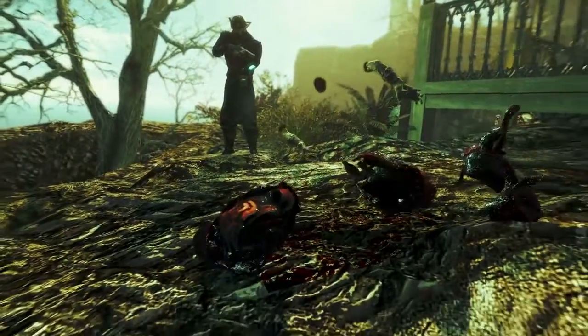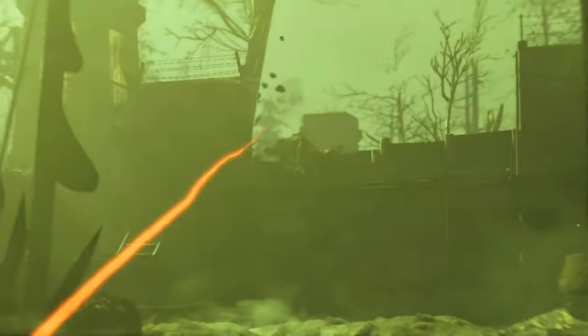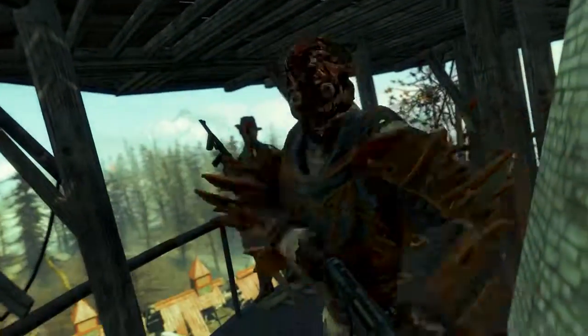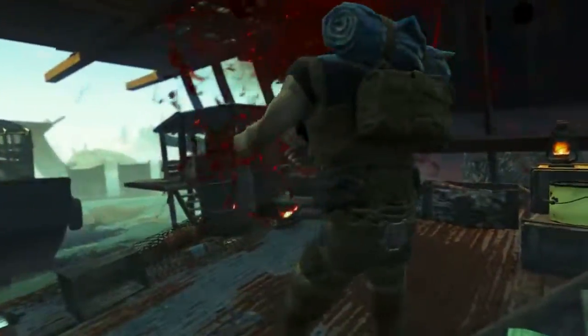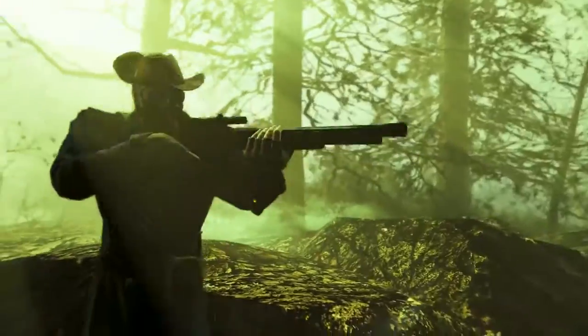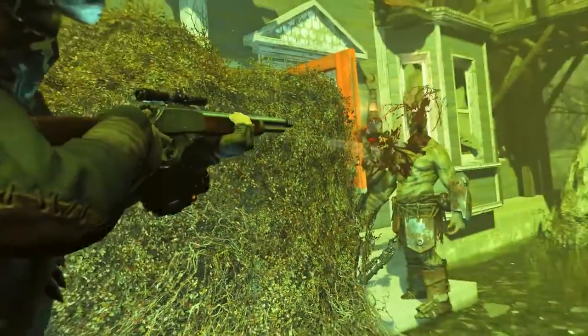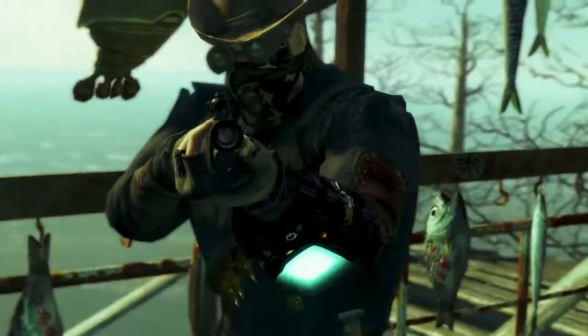Let's say you do double damage bringing it up to around 200, and then you get a sneak bonus of two — you're going to be doing 400 damage. And when you think about perks like sneak, sniper, rifleman, and bloody mess stacked together, you can start doing headshots for around 2000 damage. So this gun has a little bit of kick — that's why it's called Old Reliable, because it is damn reliable.